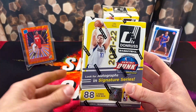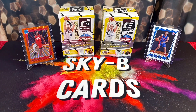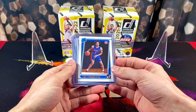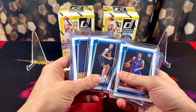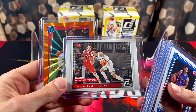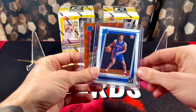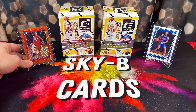There's a ton of nice stuff we can pull in these boxes. I've already opened a blaster off camera — I'm going to show you all the pulls. From that one blaster we had base Cade, Magicians Curry, Franz Wagner, Kaminga, Evan Mobley, LaMelo and Lonzo Ball, and a beautiful orange laser Jalen Green. Definitely worth it — definitely loaded.